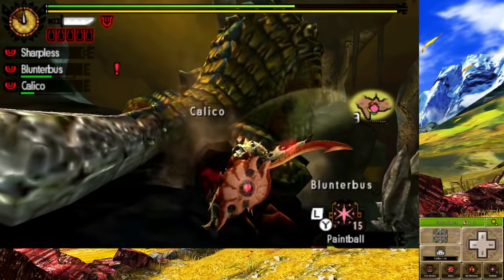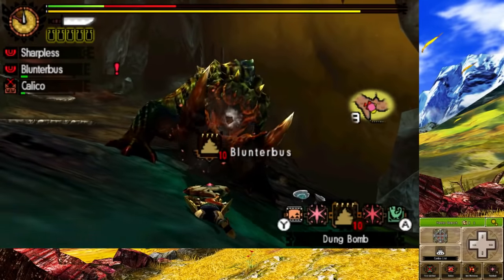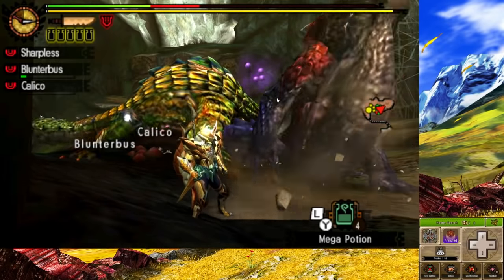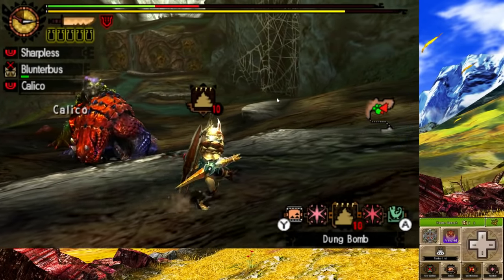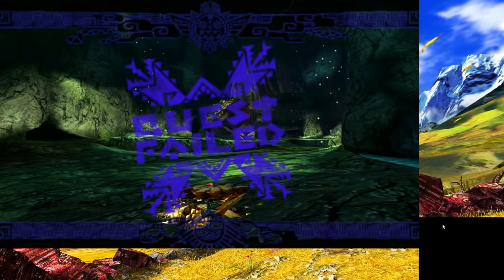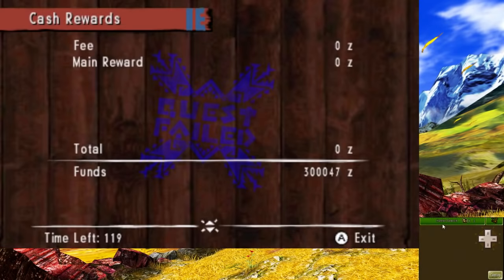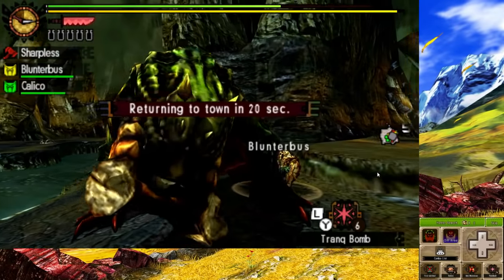Next, I had to face Berserk Tetsukabra. This one was difficult because, once again, our high rank armor. Berserk does a lot of damage with his exploding rocks, and there was a frenzied normal Tetsukabra that invaded, which caused me to faint numerous times. The first attempt was the worst as that Tetsukabra would go wherever Berserk went. But after being more careful, he was captured even with our sharpness being so low.